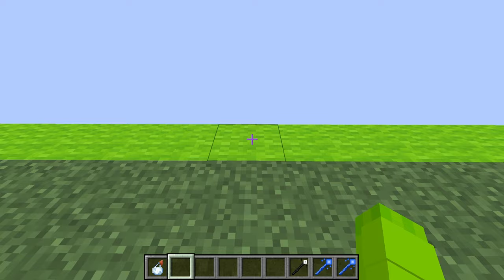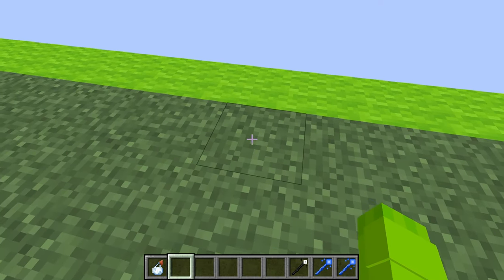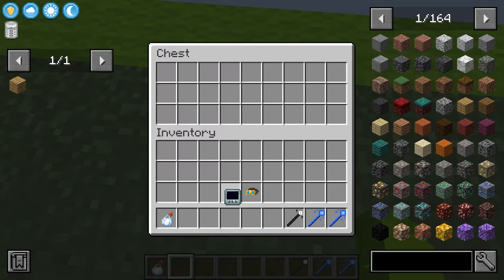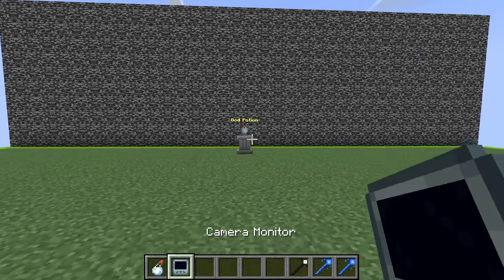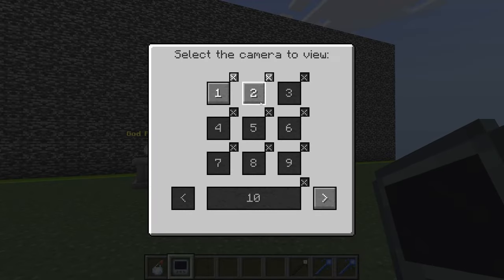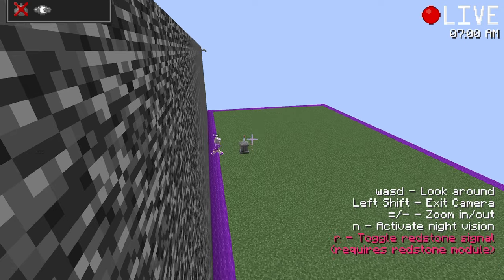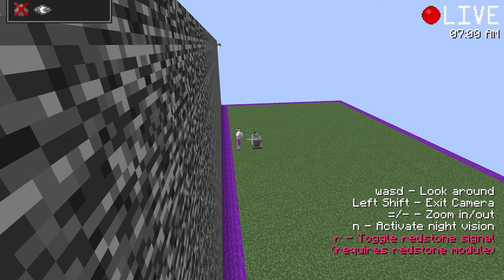Let me take this off real quick — it looks completely normal, but as soon as I flick it, it'll open up like a trapdoor. And once I go inside of here, I will have my awesome camera monitor! All I have to do in order to spy on Zoe is just click right here on this camera monitor. Oh my goodness, guys, I can see on Zoe's side!